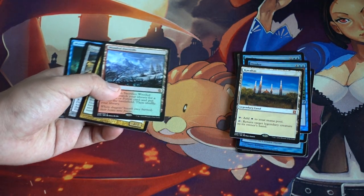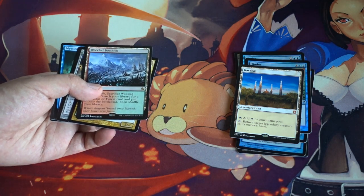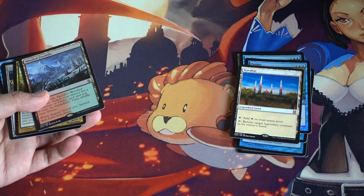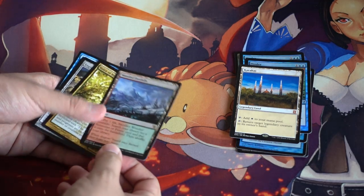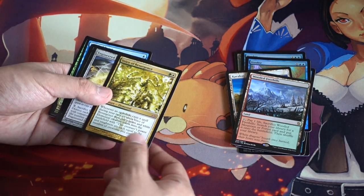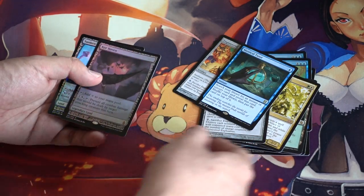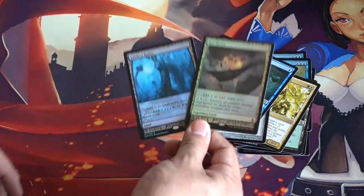This card I need a playset of and I'm slowly picking them up. They've been reducing in price and now they've been climbing a little bit, so I need to work on picking them up soon. Fetch lands, because why not? Voice, Engineered Explosives, Mystic Tutors, and then two Expeditions.